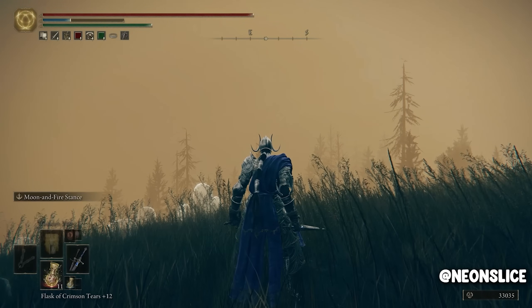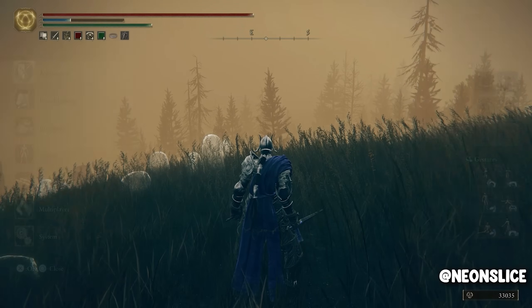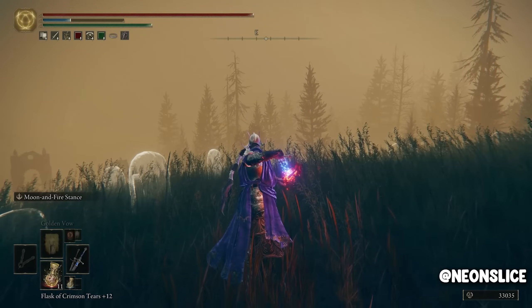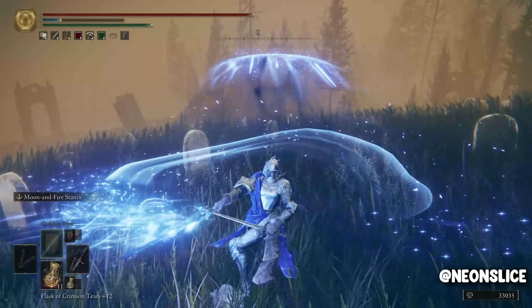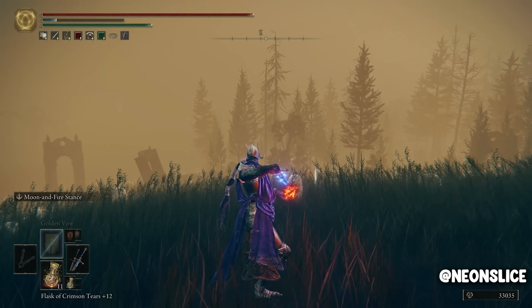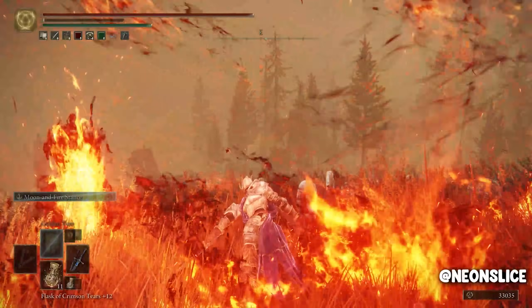The biggest highlight of this weapon is its special move, or its Ash of War. If you hold L2, or left trigger, you can just hold it. Then you can either press R1, which does one attack, or R2 while holding L2, and you do a Fiery Vortex.